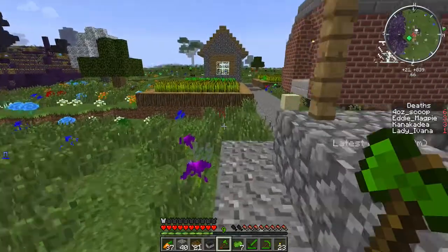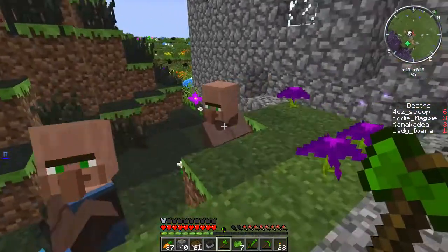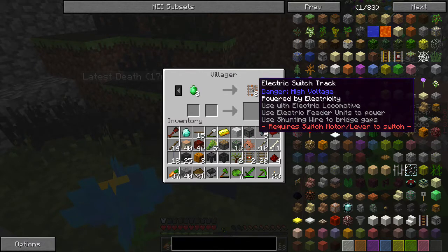I need a good villager — someone who can trade me perfectly. Apparently a farmer is like the best you can get. That's the Railcraft one for this guy. That guy is Cookies, and that guy is Electric Switch Track.